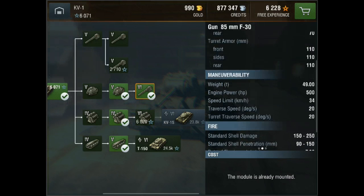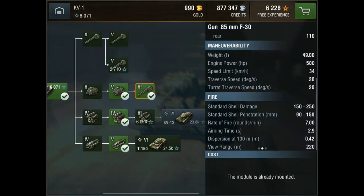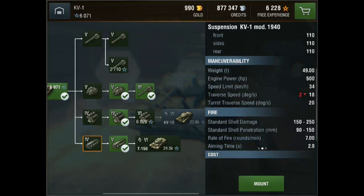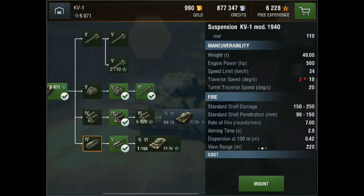The 85 millimeter gun is really, really nice and I definitely suggest everybody saving up for it — it costs around 4,000 something. The engines, if you upgrade them, won't do that much. But the tracks — you definitely need to upgrade the tracks, it's really awesome.